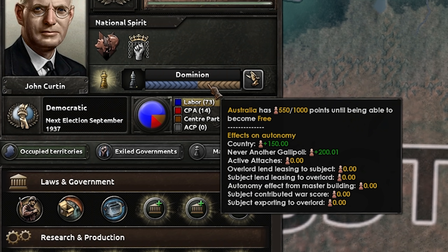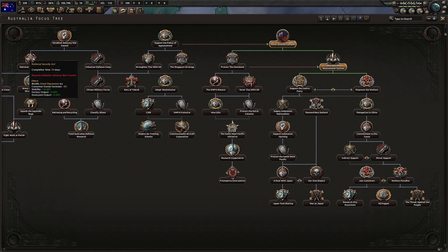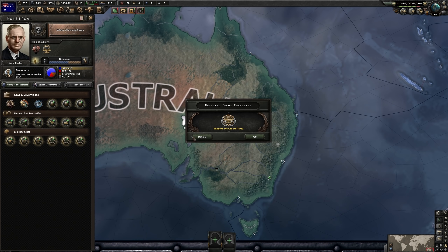We're now at 550 out of 1000 — by quick calculations, that's 55%. But we have to be over 55%, so let just one day tick by. We'll waste one day on the focuses — doesn't seem like a very bad deal. And voilà, we can now Support the Center Party. Excellent.